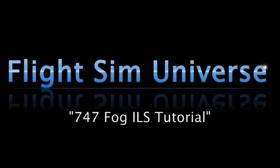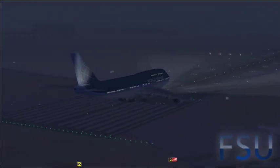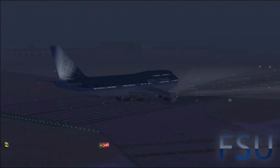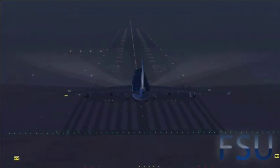Welcome to Flight Sim Universe. I'm here in a Boeing 747, and I'm actually in Seattle right now — at Salt Lake City International — on runway 34R. The weather is extremely foggy, as you can probably tell, and it's at dusk.